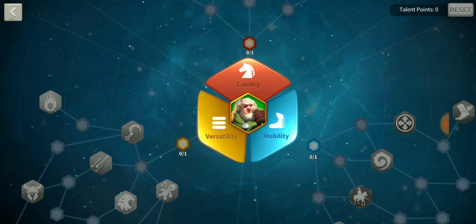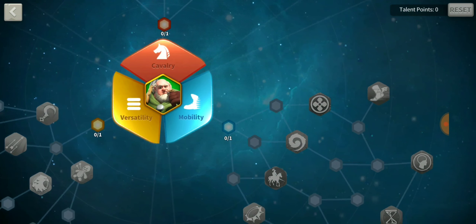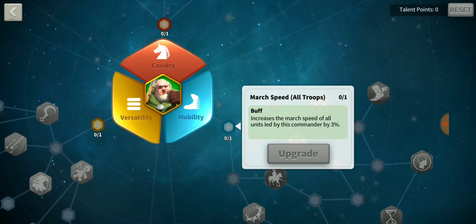I think I put points in cavalry for Pelagius on one of my lower-level accounts. Since Dragon Lancer is more of a secondary commander, mobility is where I would go — I can enhance speed with that tree.